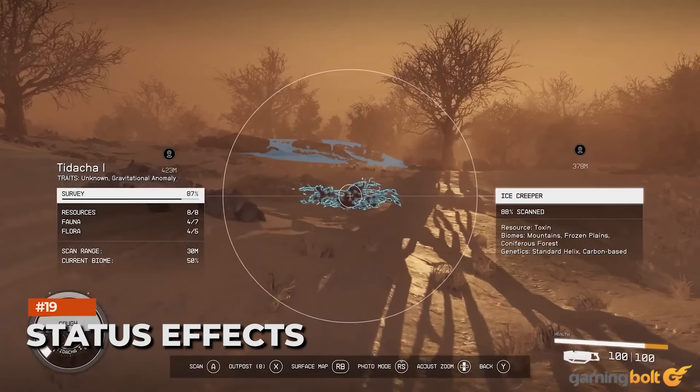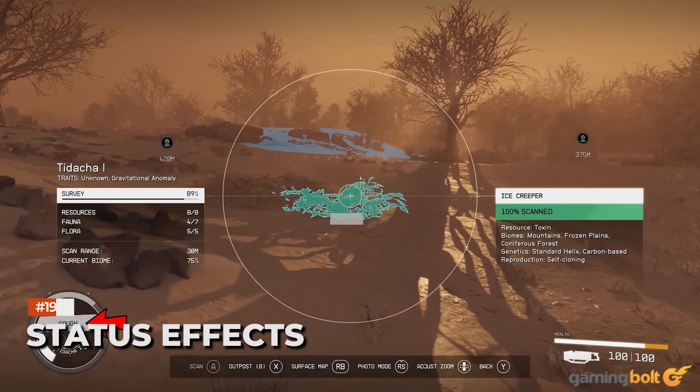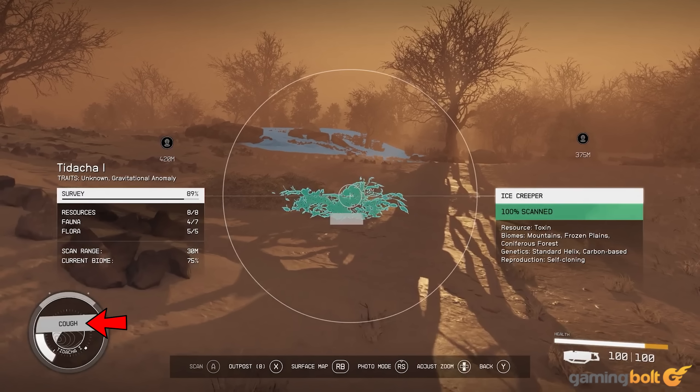Status Effects: At around 35 minutes and 42 seconds of the deep dive, the HUD in the lower left corner showcases "COFF," which could be a status effect. Given the yellow portion of the health gauge, this may be a debuff received in hazardous environments, not unlike RADs in Fallout 4 which temporarily reduced your max health. There's also soreness, but no indication of its impact is shown. How you deal with these is also unknown, so let's hope the nearest cities and towns have robust medical care.